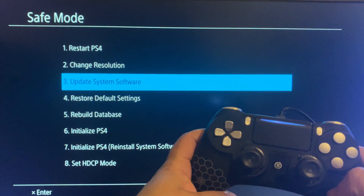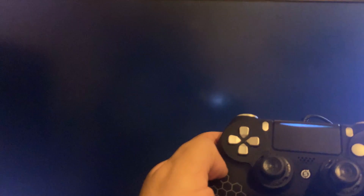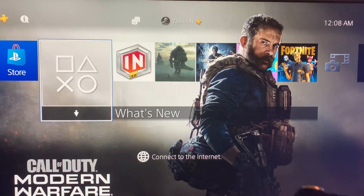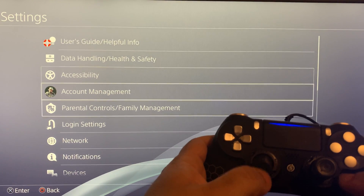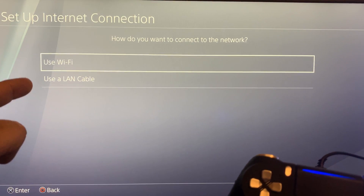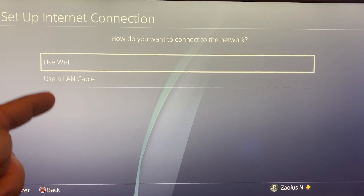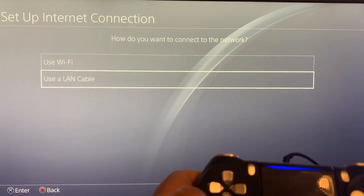Press X to exit, then select Restart and press X. Keep the USB cable connected since we'll use it again in Safe Mode shortly. Once the PS4 is booted up, press the PS button to turn on your controller. Go down to Network, press X, and go to 'Set Up Internet Connection'. Instead of Wi-Fi, select 'Use a LAN Cable' — this downloads the update much faster and helps prevent the update file from getting corrupted. If you don't have a LAN cable, I'll leave a link in the description. Connect one end to the back of your PS4 and the other end to your internet router, then select 'Use a LAN Cable'.